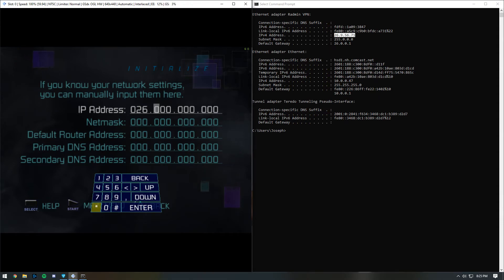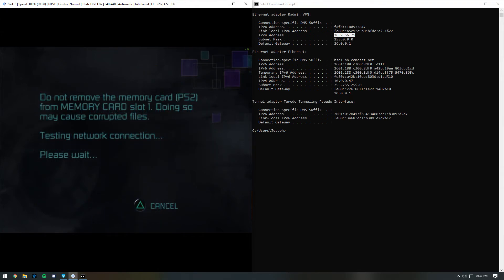In my case, it's 26.009.056.071. Then type in the corresponding number for your NetMask — in my case, it's 255.0.0.0. After this, type the corresponding number for your default router address — in my case, it's 026.0.0.001. Once you've finished typing those three values in, hit Enter three times and it will save your network configuration.